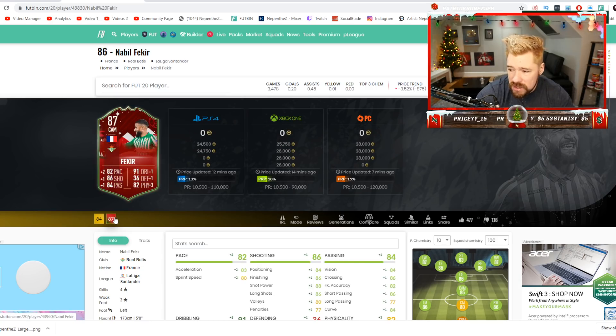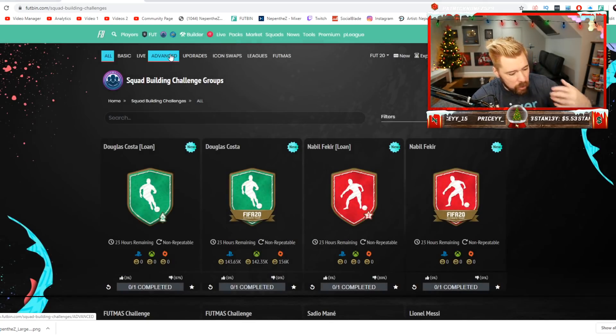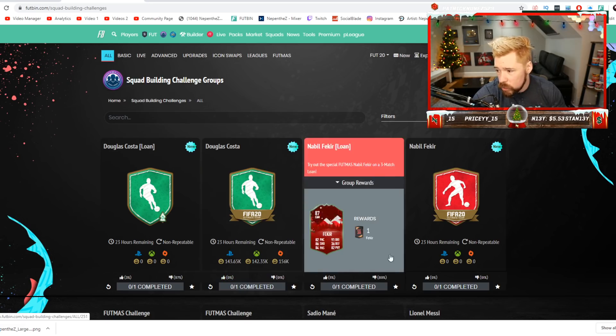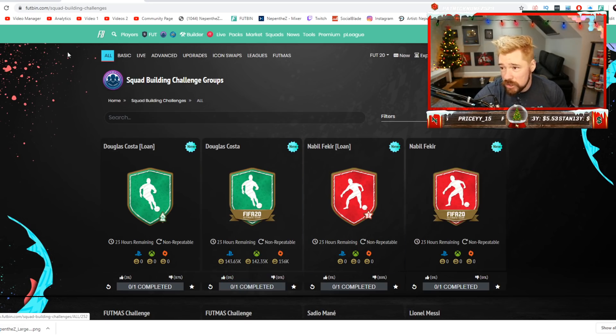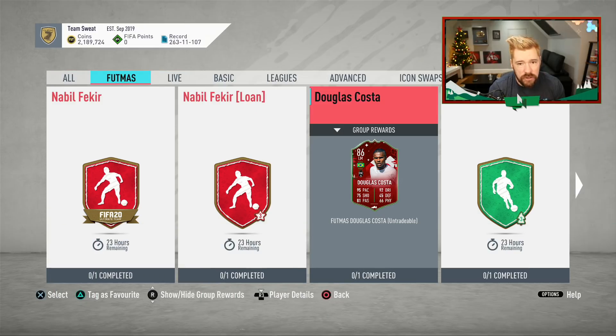This Fekir card for an SBC — this is what triggers me about what EA are doing because people are leaning into it, right? Costa is coming in at 145k. Fekir is going to come in at 200k. What triggers me is the fact that people are paying these prices — like that Sadio Mane SBC and that Lionel Messi SBC — Mane is coming in at 820k.